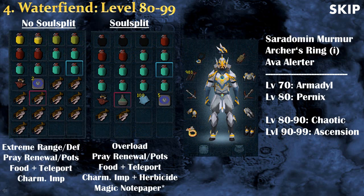For the inventory at Waterfiends, if you don't have Soul Split you'll need to bring a lot of food: Extreme Ranging, Extreme Defense, Prayer Renewal, Prayer Potion, food, a teleport, and a Charming Imp. If you have Soul Split you don't really need any food — simply use Soul Split, Overload, Prayer Renewal, Prayer Potions, Herbicide if you want, and Magic Notepaper to note the Water Talismans they drop. Don't forget your safety teleport since you will need to go into the Wilderness.